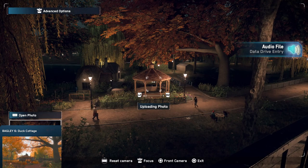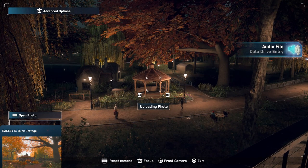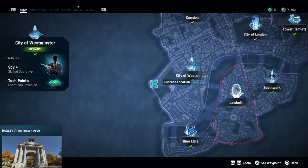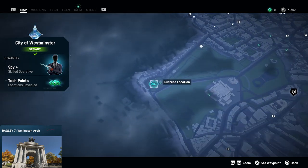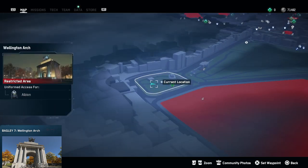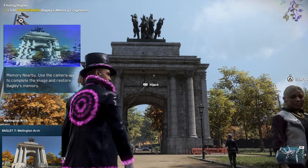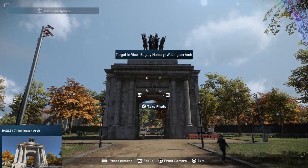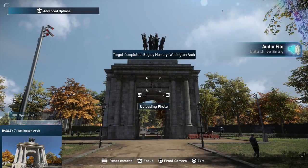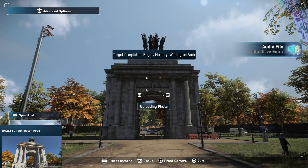Let's head over to the seventh picture. The seventh picture we can also find in City of Westminster. I will zoom in right here — it's the Wellington Arch, and again pretty easy because the Wellington Arch is a restricted area for Albion as well. Just mark it on your map, walk or drive to there, whatever you like. When you're there, again of course flip out your phone and make that picture.